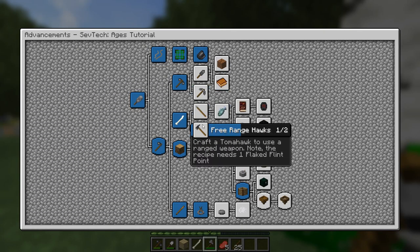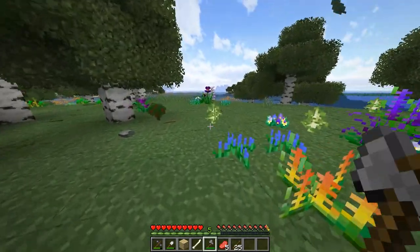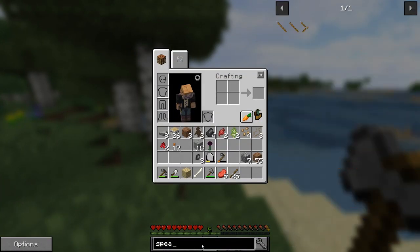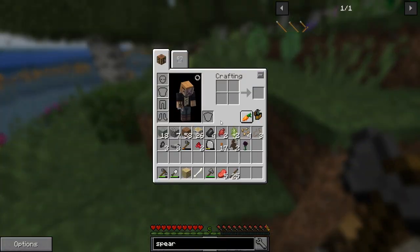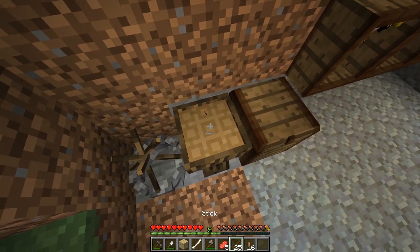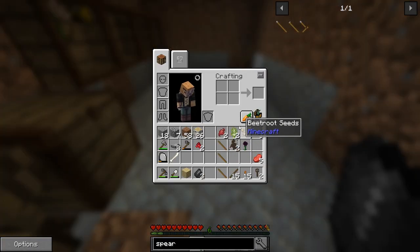Looking at the advancements, it just wants us to make a couple of tools. There is actually a spear which you can use to hunt fish. And to get farmland, we have to go to farmers and buy it - we can't just make it with a hoe because there is no hoe. A spear is a couple of sticks and flake flint. I made three of them - they don't stack, of course, but we'll try them out in a bit.